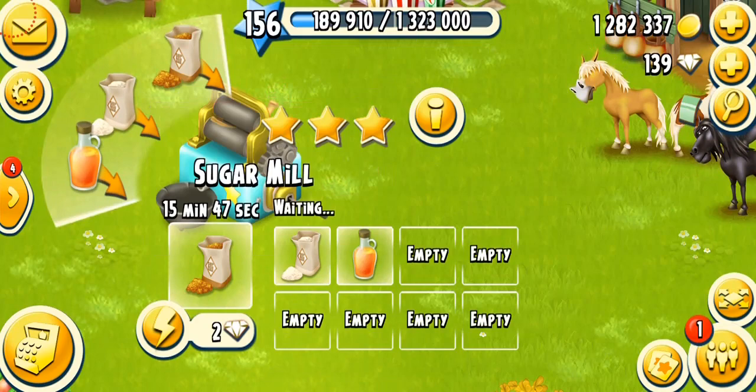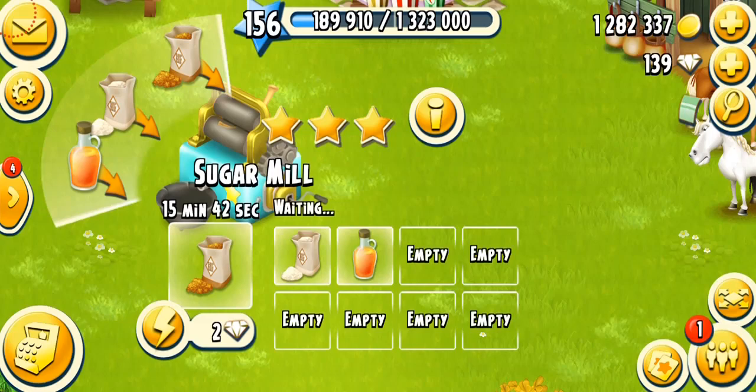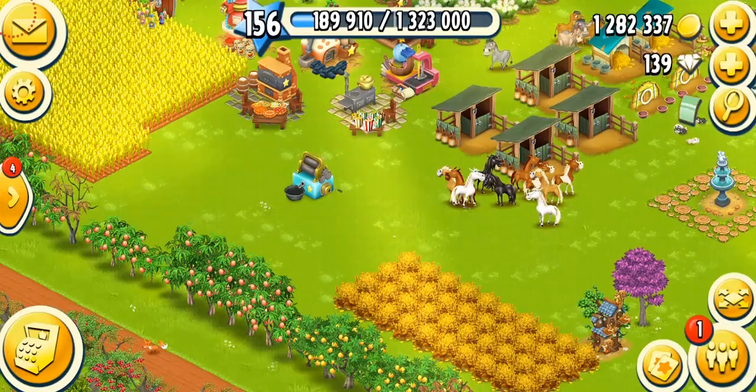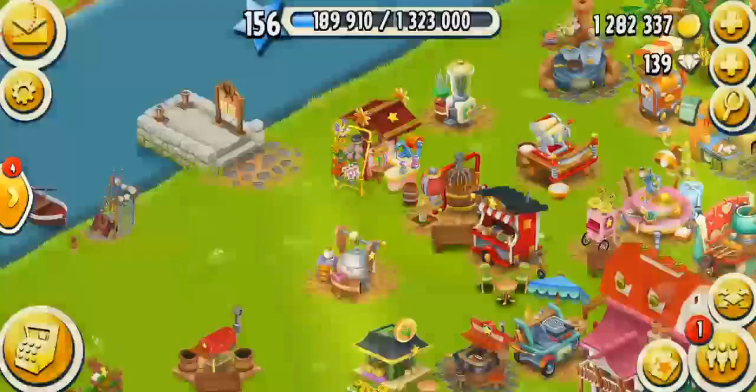I currently have a large stock of all three sugars. When a boat asks for sugars, I always ask for help on those crates rather than filling them myself, or I just skip those boats. For low-level players, I really don't recommend doing boats that ask for a lot of cheese, dairy, and sugar products — you'll run out and won't be able to complete the boat.